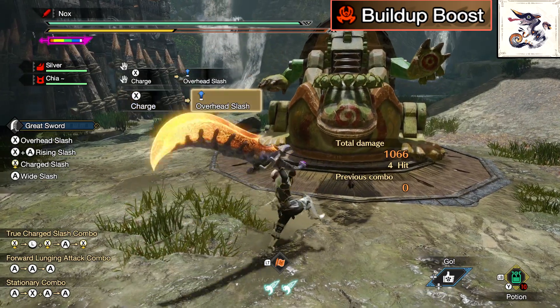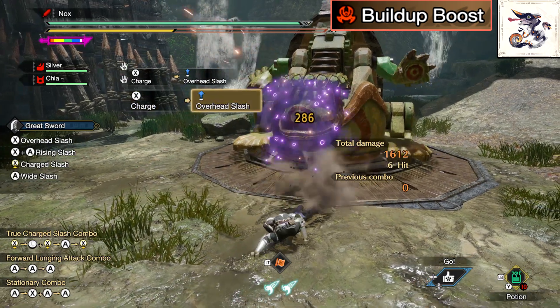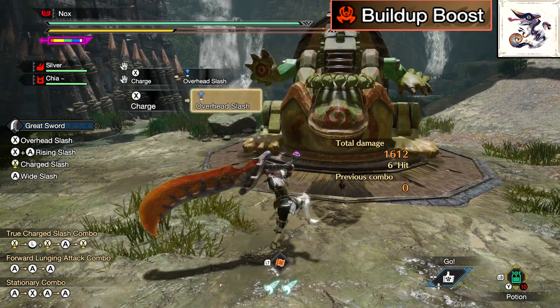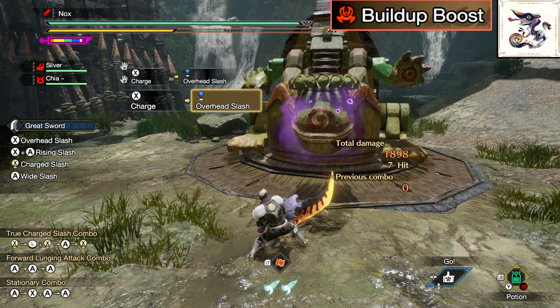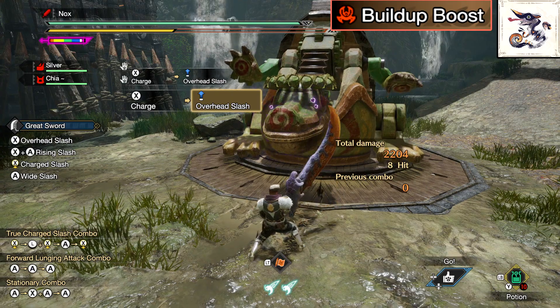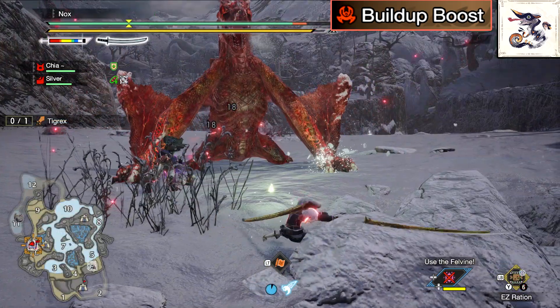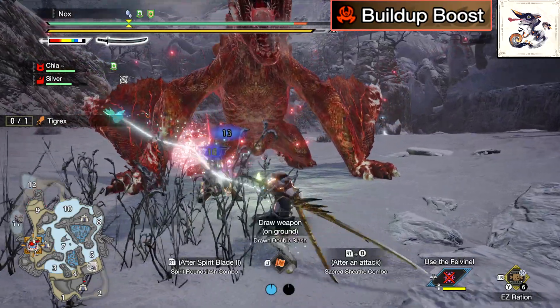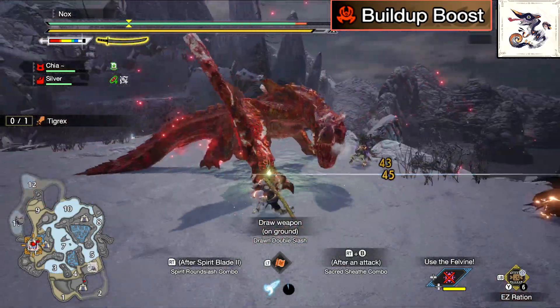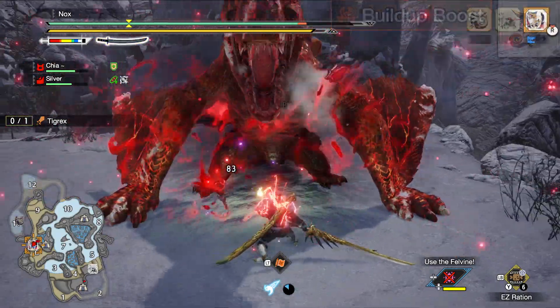Here you can see a demonstration with level 1. The regular hits are all doing 260 damage, but every time a hit applies Poison, the damage goes up to 286. And you can see that even if the monster is already Poisoned, we still get the damage increase. The fact that a single level of this skill can already give your attacks a 10% damage boost is crazy. The Risen Cameleos Armor also has great synergy with it all around, especially if you go for Poison.